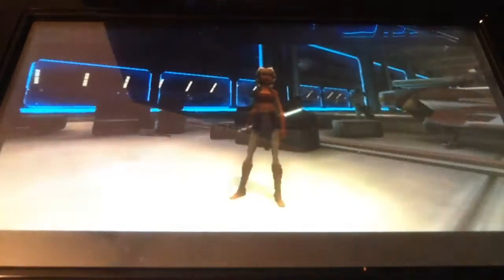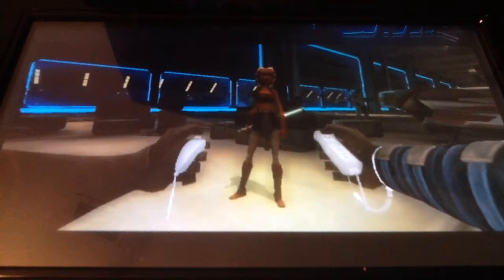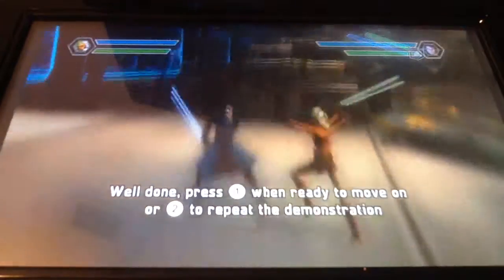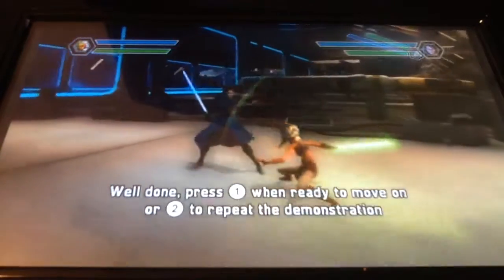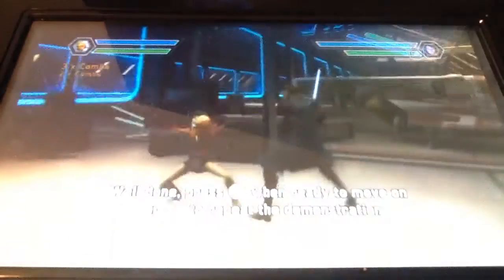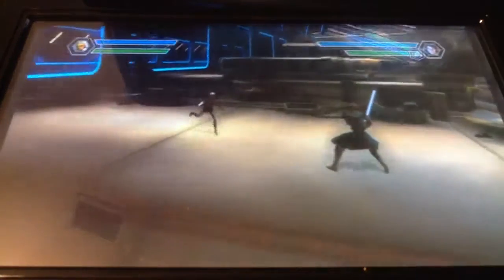We're going to get a little more advanced, but I'm sure you can handle it. One essential combat skill is the composed attack — streaming together multiple lightsaber strikes, like this. Every Jedi also has a unique signature attack. Show me what you've got, Snips. It's kind of like a lightsaber combo.